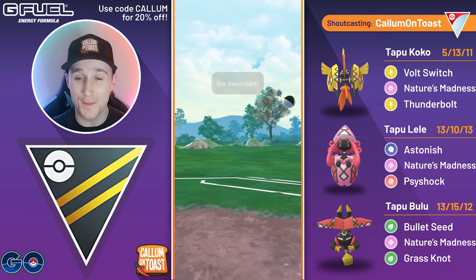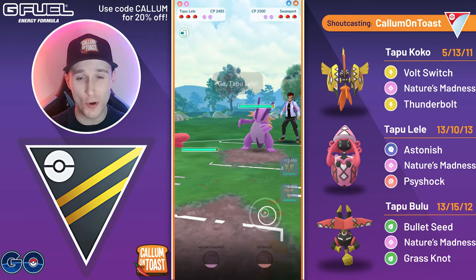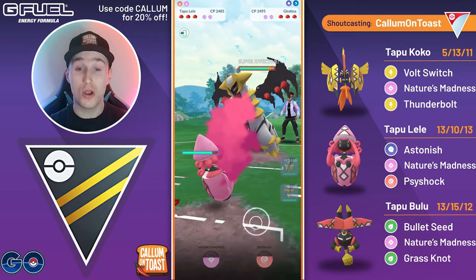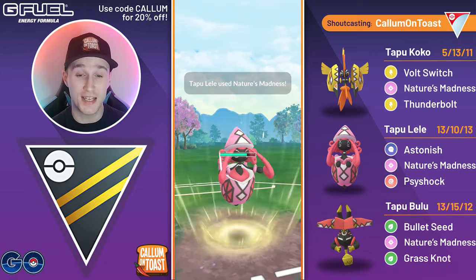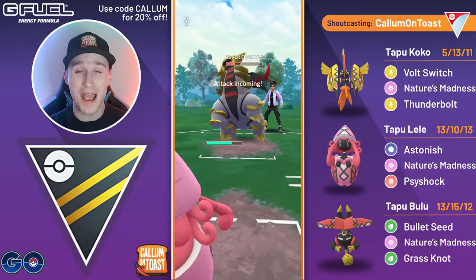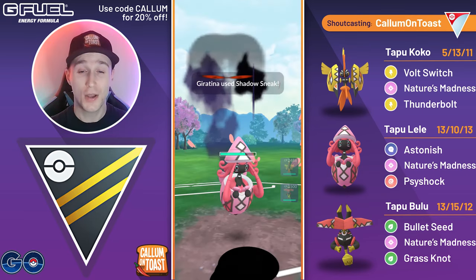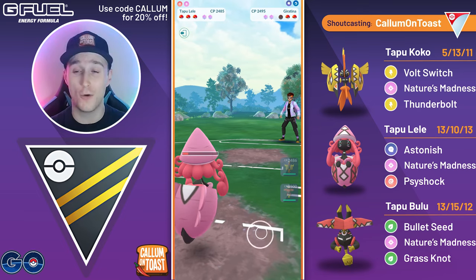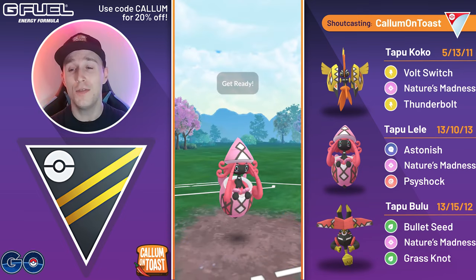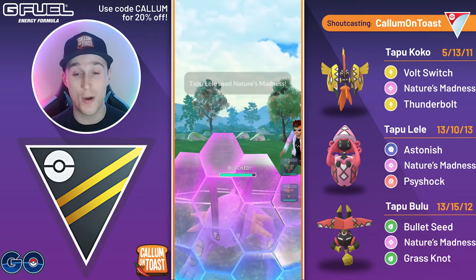Heading into the first battle, we need Tapu Koko into Swampert, so obviously an awful lead. Going to save swap into my Tapu Lele, and the opponent comes in with Dragon Breath Giratina. This is a really positive matchup for me — double resisting the Dragon Breath damage, Nature's Madness hits incredibly hard, and we debuff their defense. The opponent goes for Shadow Sneak, that is super effective, but because they're running Dragon Breath, I can just go for the full Astonish farm down, come out with nearly a second Nature's Madness loaded, and we're gonna throw it straight away into the Swampert coming back in.